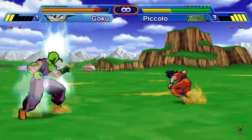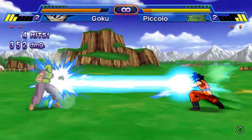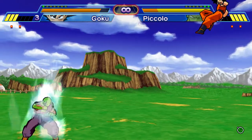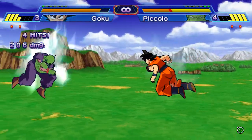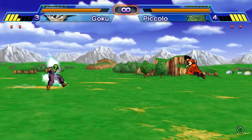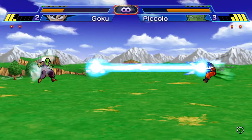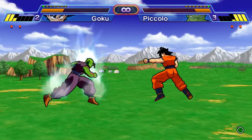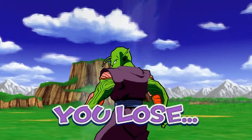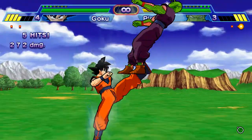You can use the directional buttons or the analog stick to move. I forgot I'm controlling Goku — I was looking at Piccolo. The graphics are decent for a 2006 game. The PSP had way better graphics than the Nintendo DS, which used mostly 2D graphics, though it could use 3D as well.